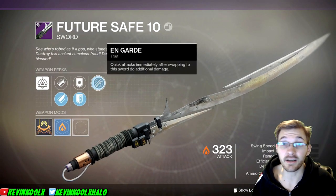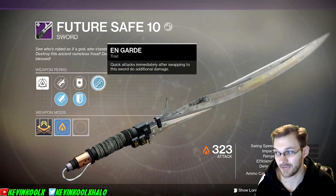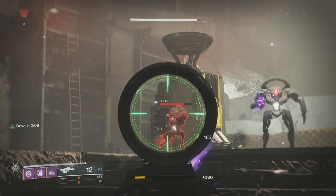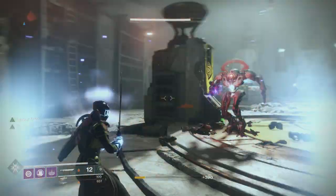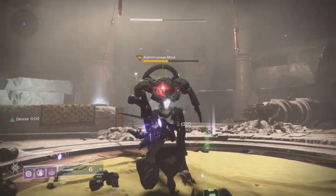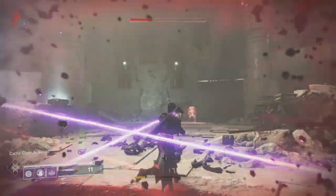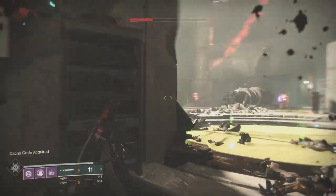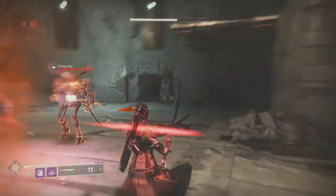The trait on this weapon is En Garde — quick attacks immediately after swapping to the sword do additional damage. And it's actually a considerable amount of damage. You can see on the clip here, I'm using this while playing in a Lost Sector going against a Minotaur. The first swing I do does 2,314 damage, and the secondary swings — third, fourth swing — do 1,320 damage. I've worked out the math: that is a 57% increase in damage on these quick attacks.